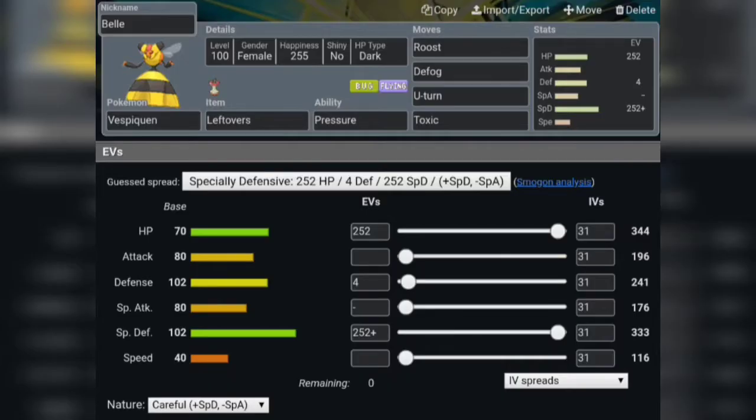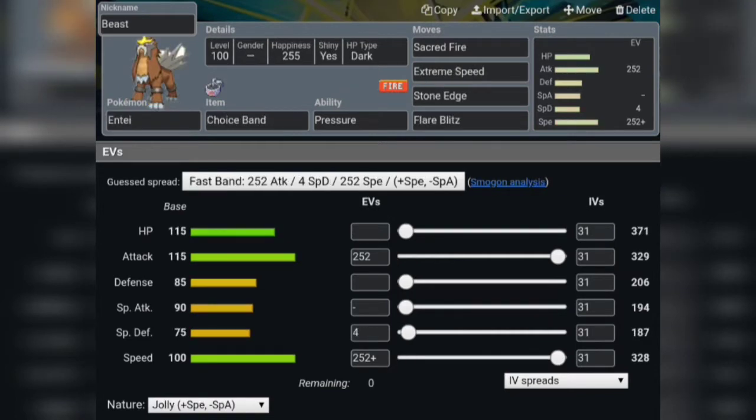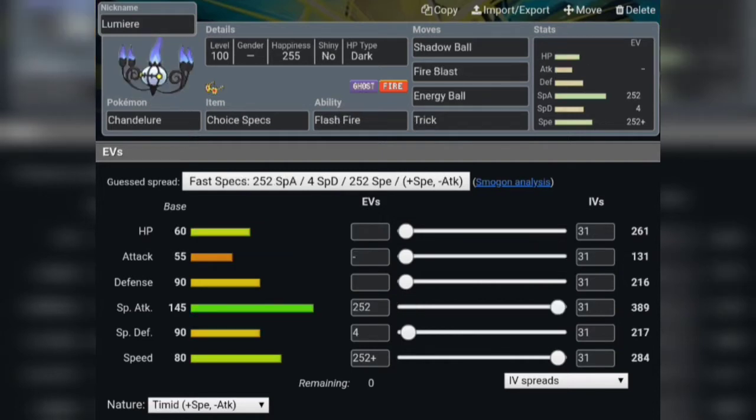Starting off the team, we have Belle, our Skarmory with Leftovers and Pressure ability, running U-turn and Toxic. For the Beast, we have Entei with Choice Band, Pressure, Sacred Fire, Extreme Speed, Stone Edge, and Flare Blitz. Then we have Lumiere, our Chandelure, with Choice Specs, Flash Fire, Shadow Ball, Overheat, Energy Ball, and Trick.